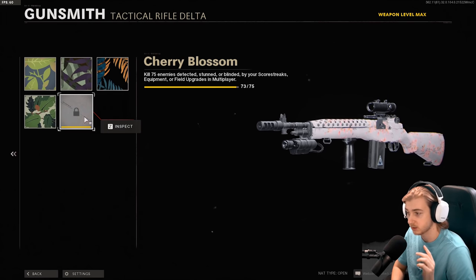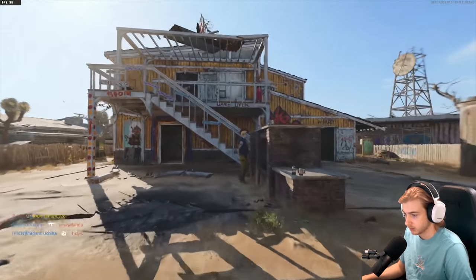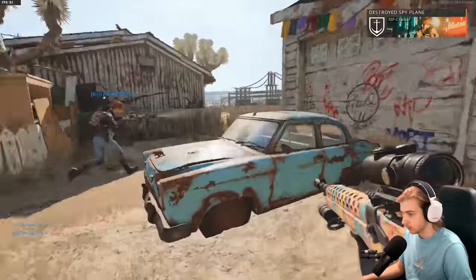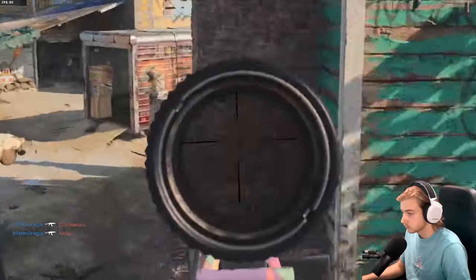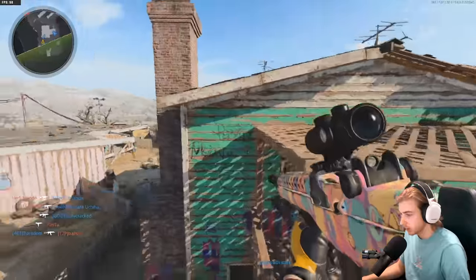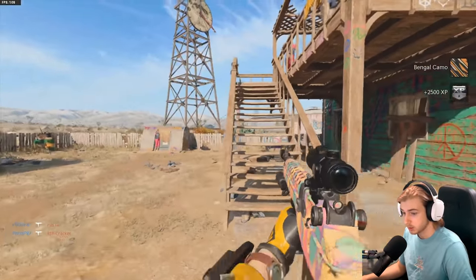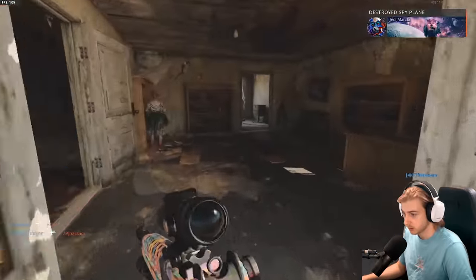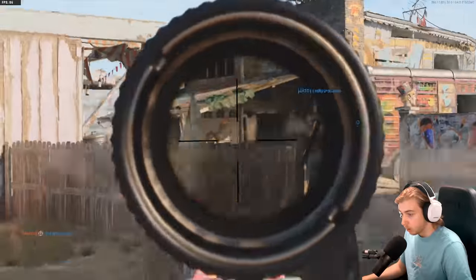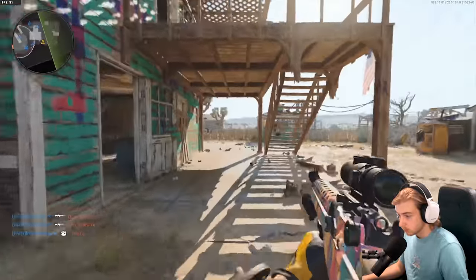I'm completely fine with us not getting it in the last game because now we'll know where we stand. One headshot, two kills while detected or stunned — we can do this. This will be our last game before Dark Matter. I can't flip the spawns without killing people, and if I kill people I might accidentally get it. This is definitely a hard spot to be in — just going to hope my teammates do it. Stun the enemy. Oh, that was a headshot. We just need to kill a stunned enemy for our last one or put down a field mic.